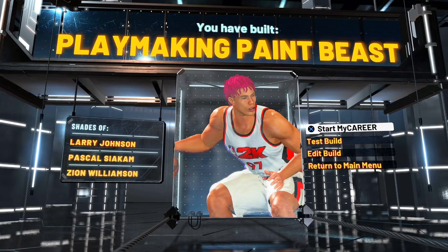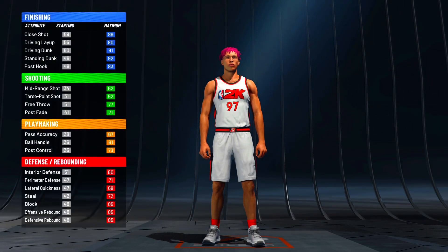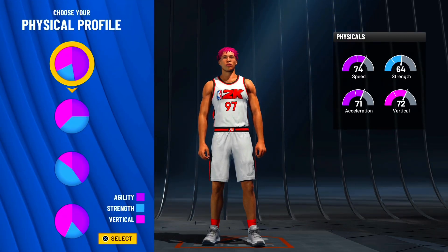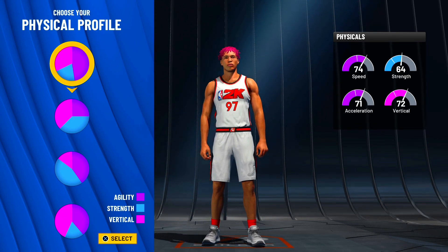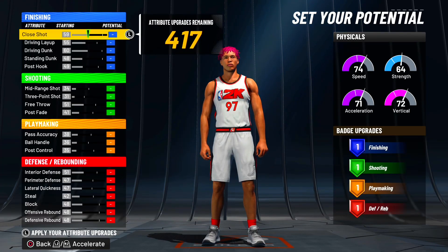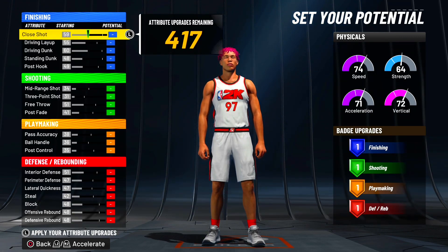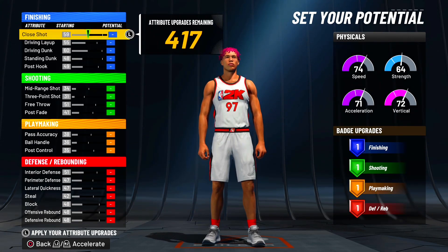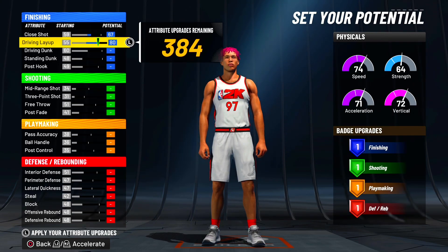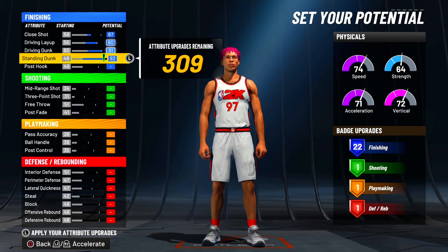Now let's get to the second version - the more big man oriented build. It's the same position, same pie chart, all that. For the physicals, we're going to max out the weight regardless - that gets our strength up a lot - but you could maybe go speed inverted. I'll go with all speed. This build gets more finishing and a little more defense but we sacrifice playmaking badges. We still get the 75 ball handle but fewer badges overall. For the close shot we're getting this to a 67, max our driving layup, driving dunk, and standing dunk - giving us 22 finishing badges, which is a lot more than the other build's 13.